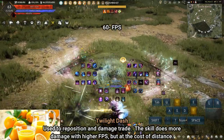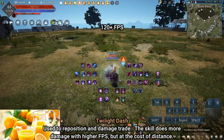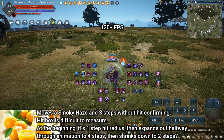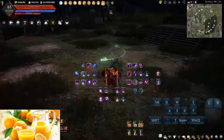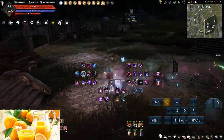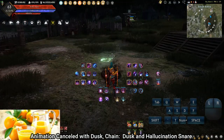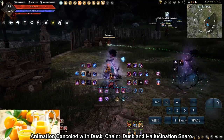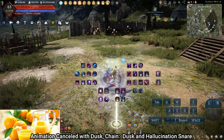Twilight Dash: used to reposition and damage trade. The skill does more damage with higher FPS but at the cost of distance — 60 or below FPS does the least damage but provides the most distance, while 120+ FPS does the most damage but travels the least. Can be cancelled with Dusk, Chain Dusk, and Hallucination Snare. Mouse moving in place can deal additional damage to compensate for low FPS.